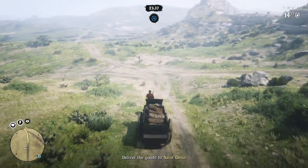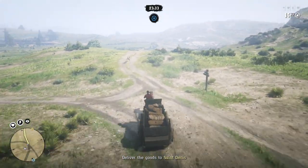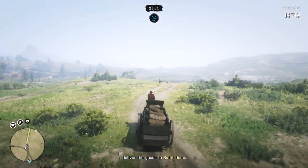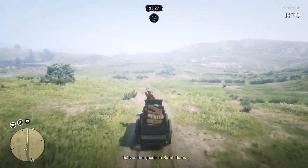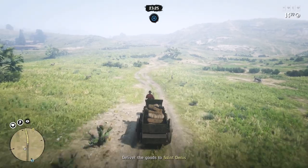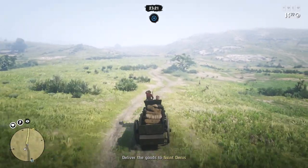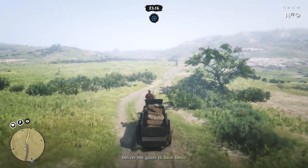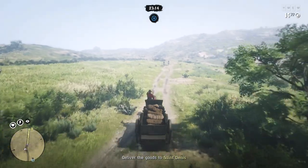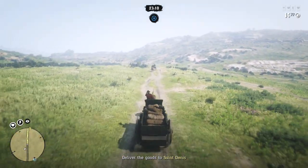If you have a hundred goods with the large delivery wagon and do a short distance delivery, you'll make $500, which is a very good amount of money especially if you're doing it solo. But if you want more, the longer distance delivery gets you $625 — an extra $125 for the added risk and longer journey.